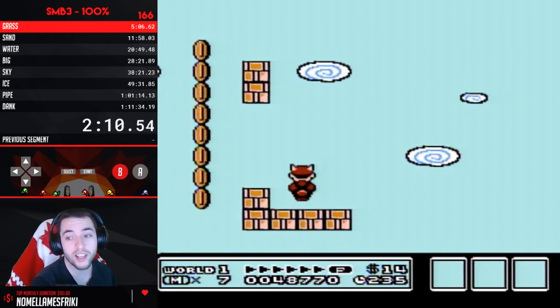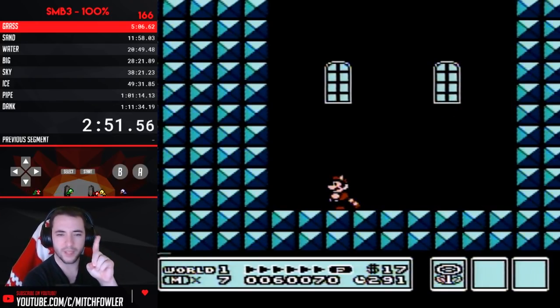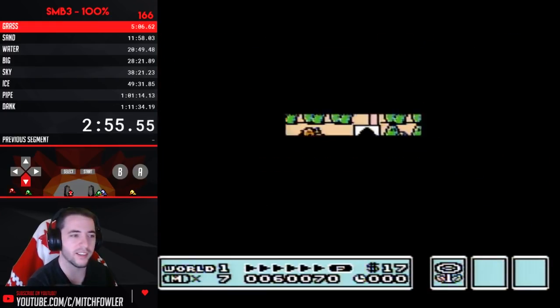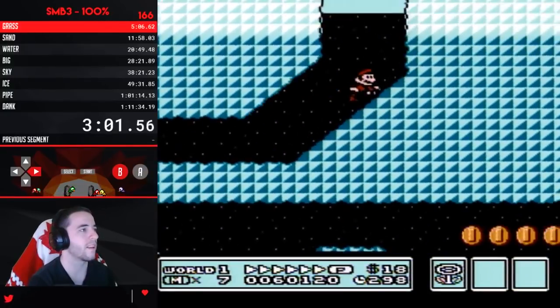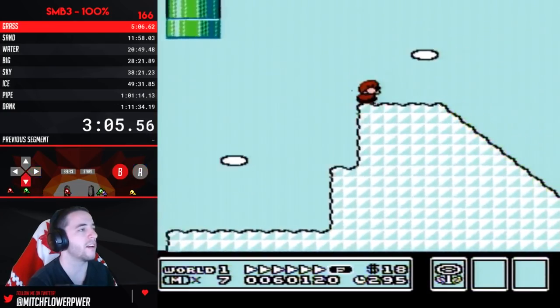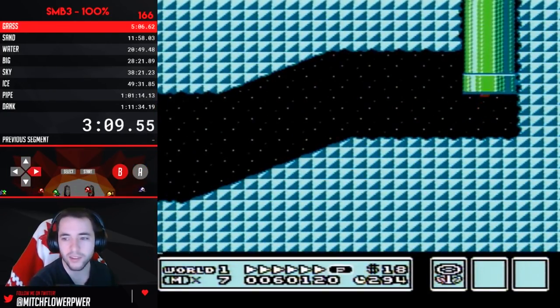I've been on world record pace lots of times. Score manipulation saves one frame — one frame. So I can't go out of my way to do it, because why would I sacrifice one frame to save a frame? Then I'm not saving any frames. The objective is to just go as fast as possible. There's really nothing I can do to manipulate the score.